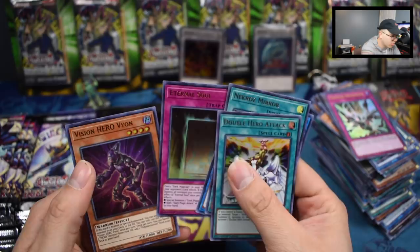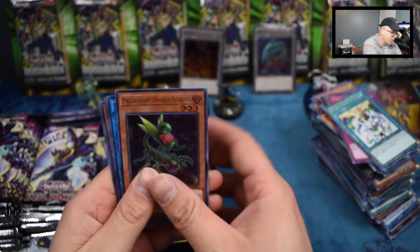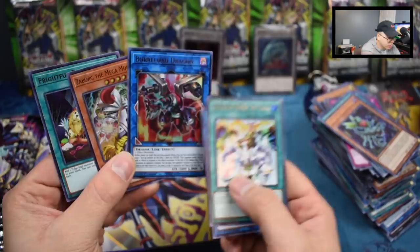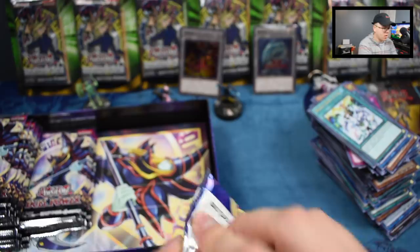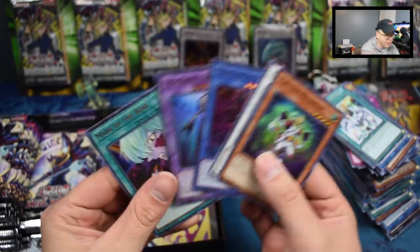Double Hero Attack, Necroz Mirror, Security Dragon, Eternal Soul, and Vision Hero Titan. Let's keep going — we got a Scorpio, Link Kribo, Magic Gate, and Miracle Fusion — oh, a Galaxy Soldier! Sweet, that's the first one we pulled. Galaxy Soldier and another Link Kribo — I think it's still a few dollars, it used to be when it was just in that structure deck. Double Hero Attack, Cliffhanger Genius — a Borrel Dragon! I forgot that was in here, nice.